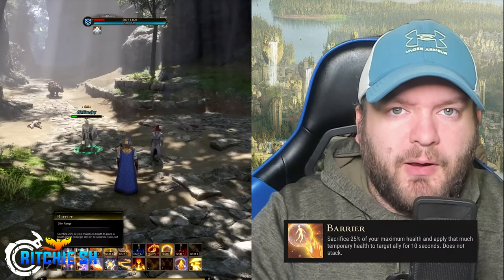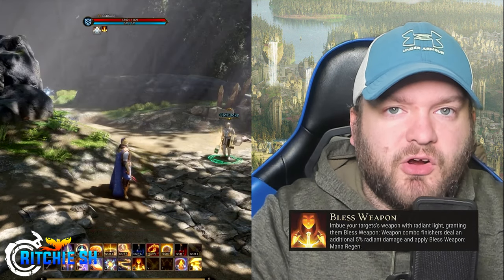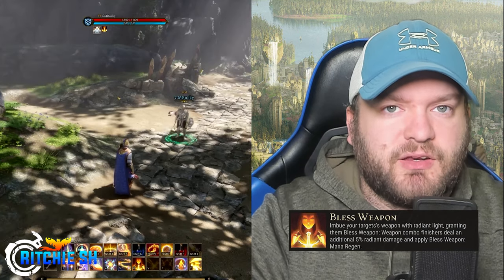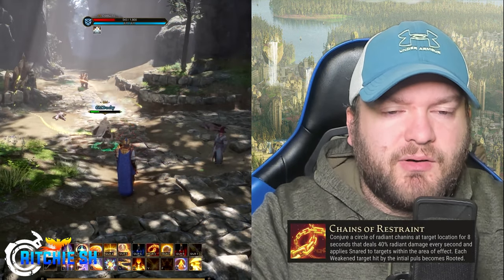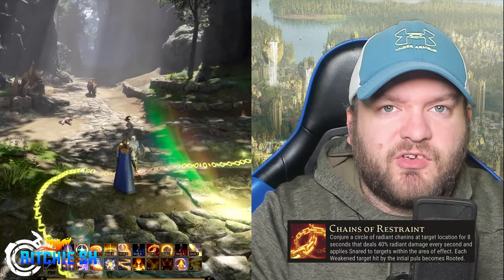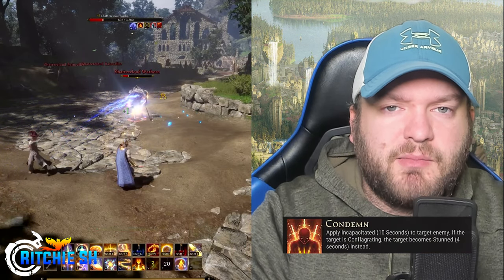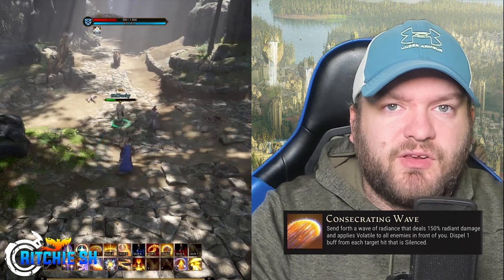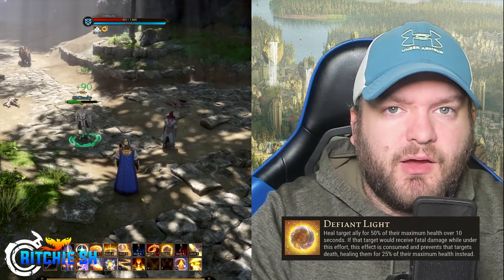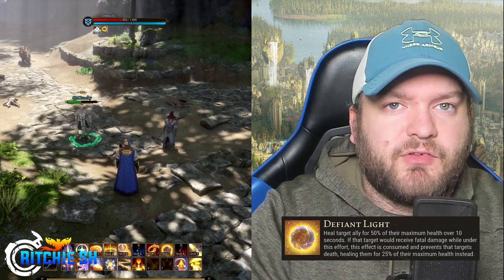For the Cleric, abilities include: Barrier — sacrifice 25% of your maximum health to apply that much temporary health to a target ally for 10 seconds. Bless Weapon — imbue a target's weapon with Radiant Light, granting the Blessed Weapon effect; weapon attacks deal additional Radiant damage and apply Bless Weapon mana regen. Chains of Restraint — call forth a spectral chain in a target area that staggers enemies within, or stuns enemies already under the stagger effect, leaving behind an area that deals Radiant damage each second over 8 seconds. Communal Restoration — restores health to all party members in range equal to 150% healing. Condemns — stuns a target enemy for 3 seconds. Concentrating Waves — sends forth a Cone of Radiance, dealing Radiant damage to all enemies while healing the 10 nearest allies. Defying Light — heals a target ally for 50% of their maximum health over 10 seconds; if the target receives fatal damage during this time, the effect is consumed and prevents death, healing the target for 25% of their maximum health instead.